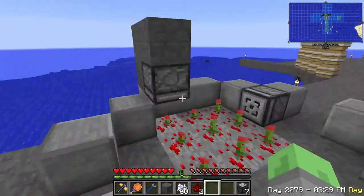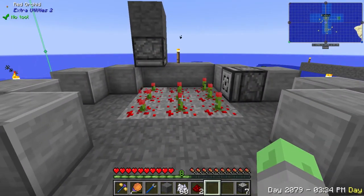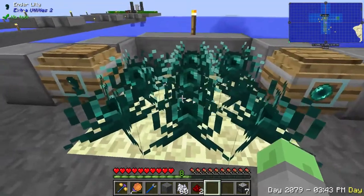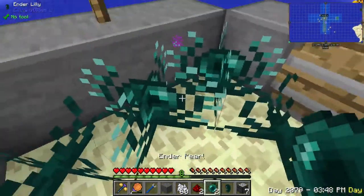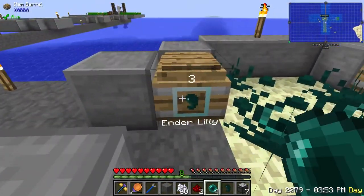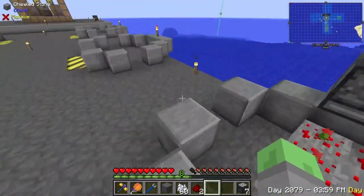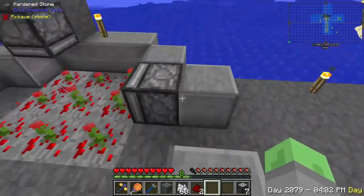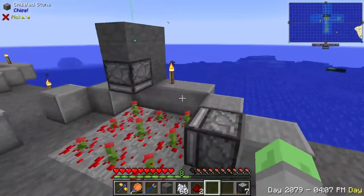I'll hand these over to him and let him know that things are working just fine. Maybe start one of these up myself because I need some redstone. We have an enderpearl farm, everything's going fine and dandy over here. Oh, that gave me two enderpearls — that's fancy. Might as well make a redstone farm or something like that at some point. But for the moment, things are working well.